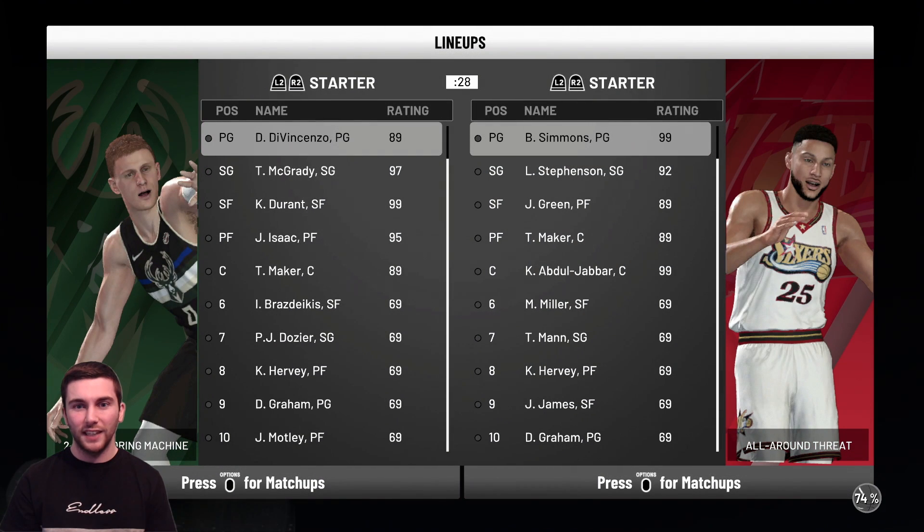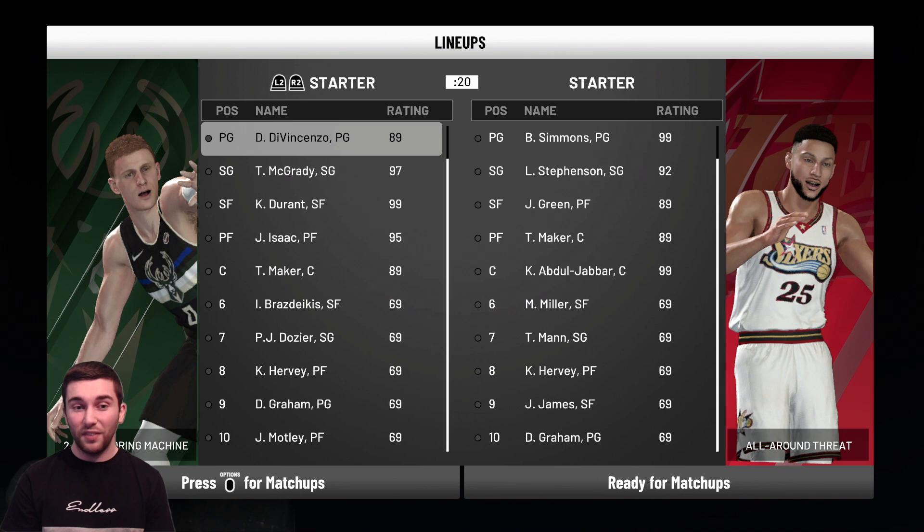Ben Simmons has a massive advantage over DiVincenzo. He'll obviously guard Ben Simmons with T-Mac and put DiVincenzo on Lance Stevenson. Down in the paint, Kareem against Thon Maker - we should be bullying him every possession with post hooks and post fades. I don't think Thon is going to be able to stop Kareem. Jonathan Isaac will probably bully us a little bit, but I think Thon Maker's got clamps - I hope he does. This is gonna be tough.